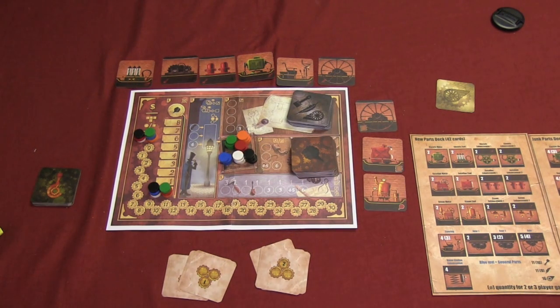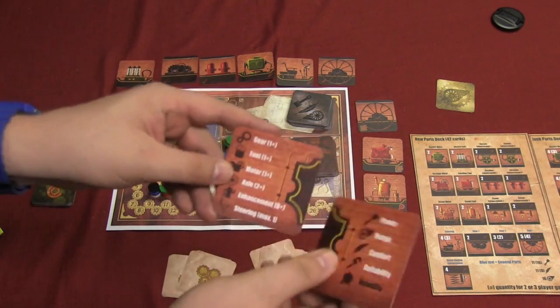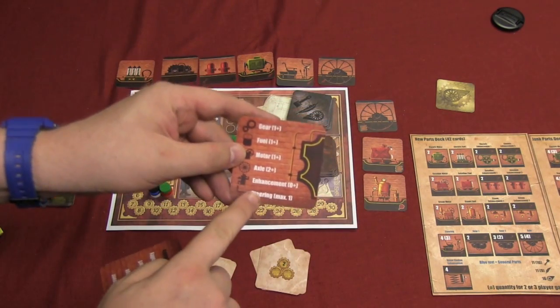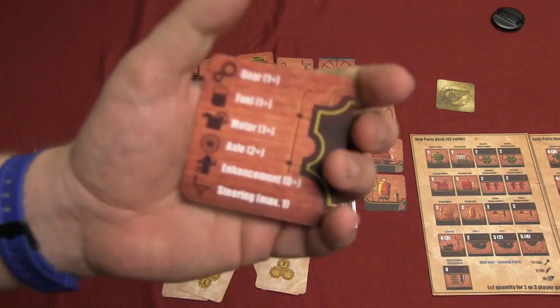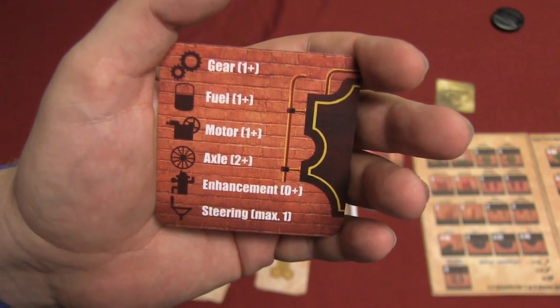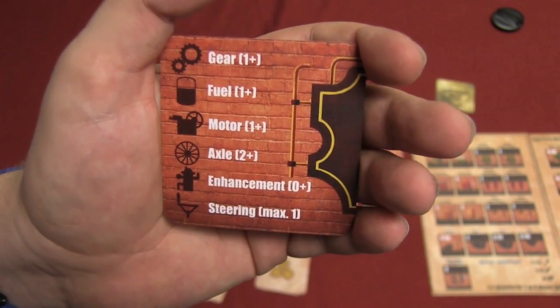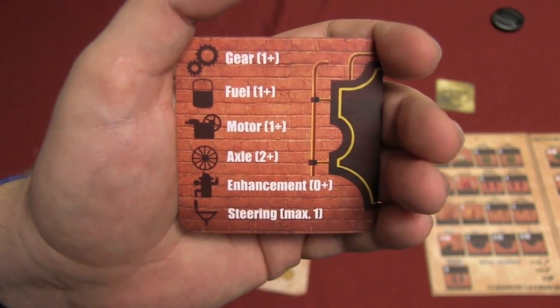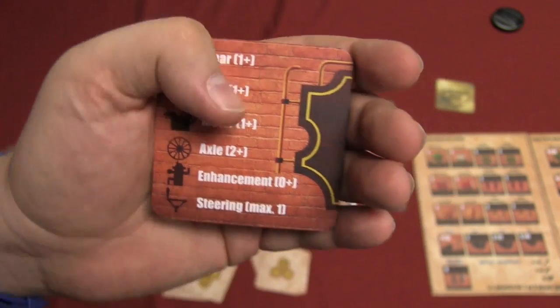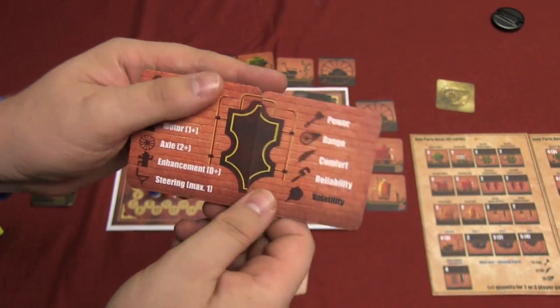Players are given two cards. These cards are used to keep track of different things. First of all, they tell you the parts you need in your car. For example, you need at least one gear, at least one fuel, at least one motor, at least two axles. You can have as many enhancements as you want but you don't need them, and you need one steering — but that's all you can have. The other side shows what the different symbols on the pieces mean.